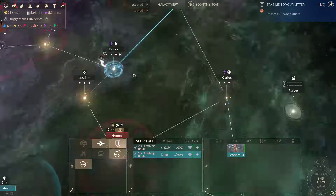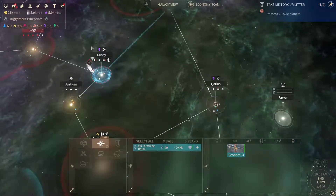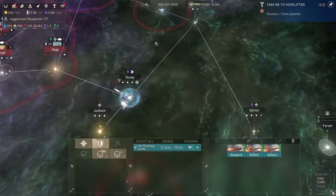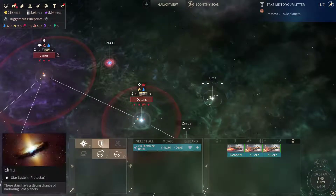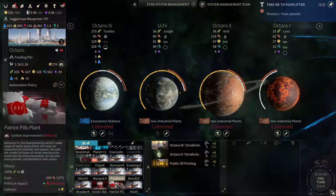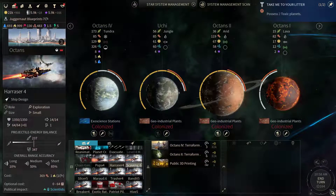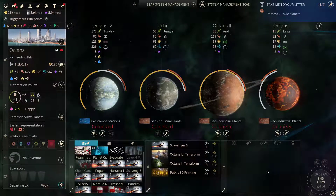Now, since we have mining probes here already, we can send this Behemoth down to Quarius. One thing I'd like to do is send a scavenger over to Elma because I see there are a lot of curiosities there, and I'd like to see what's hidden there. So let's prepare one and send it that way.